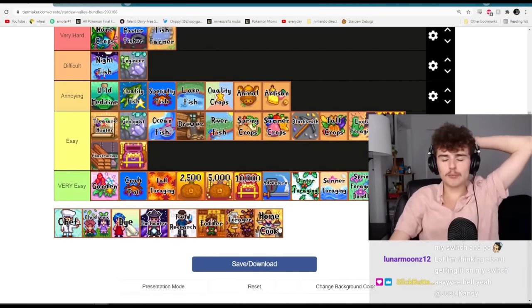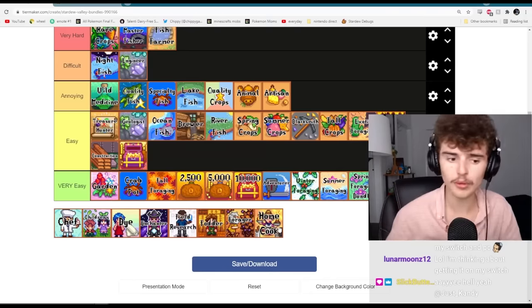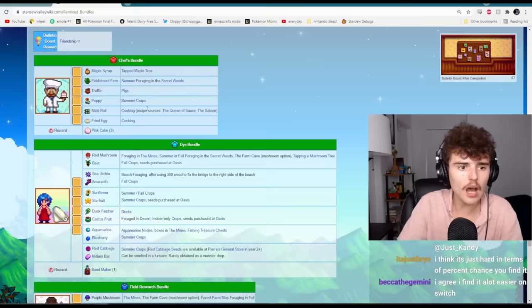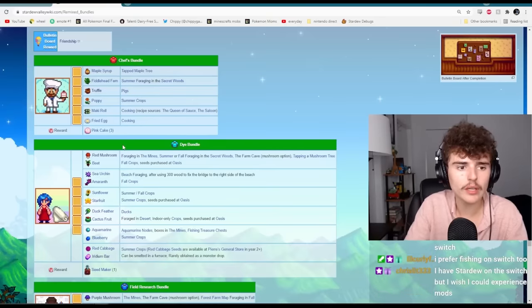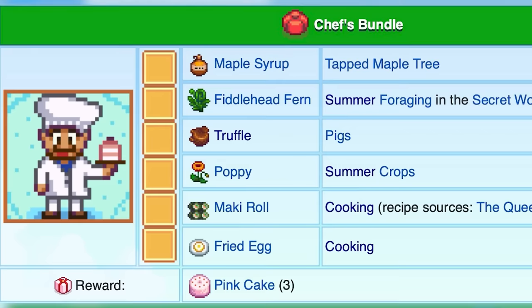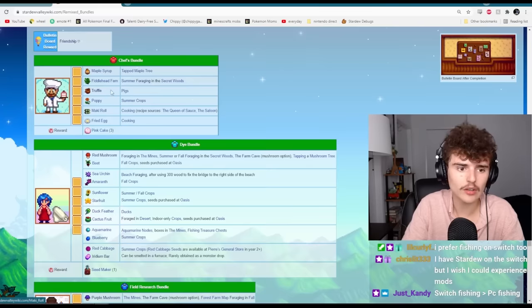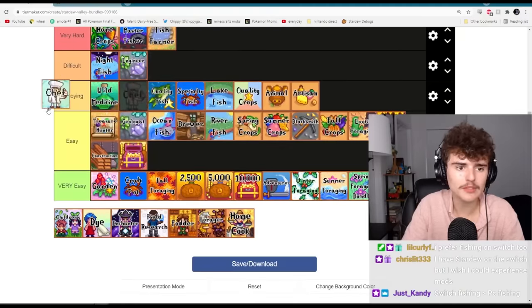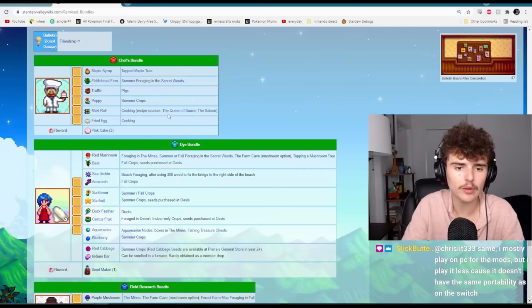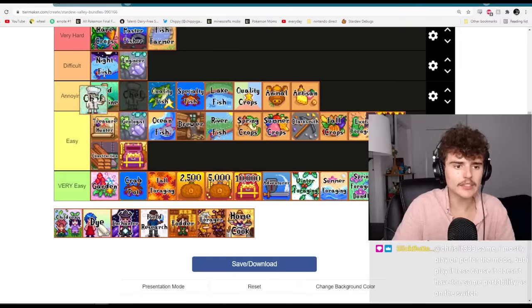Whenever I play, I finish pretty much everything besides the bulletin board within the first three seasons. The bulletin board is the only one I have to actively plan around. The chef's bundle is pretty annoying because you need to get a truffle. The maki roll is kind of annoying, and everything here is sort of annoying — the truffle makes me want to put it in difficult. Since you can now get the maki roll recipe from the saloon instead of Queen of Sauce, it's not that annoying. I'll put it at the top of annoying.